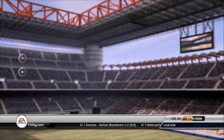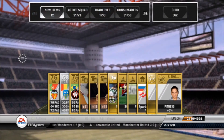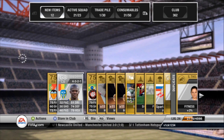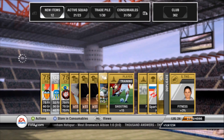Hi guys, this is FIFA Vic and this is a pack opening. It's Team of the Year time — the defenders are out: Casillas, Ramos, Vidic and the like. So we will open a pack. This is the first pack, a gold premium pack.